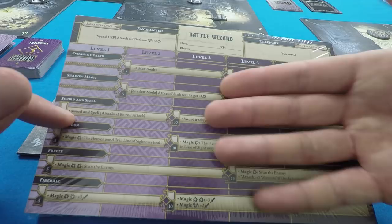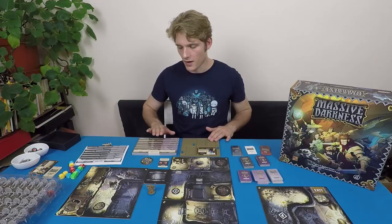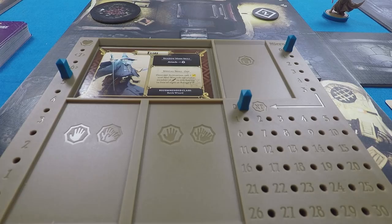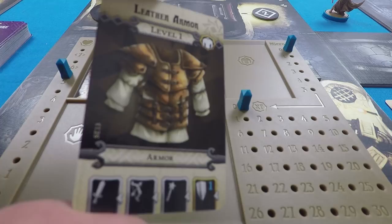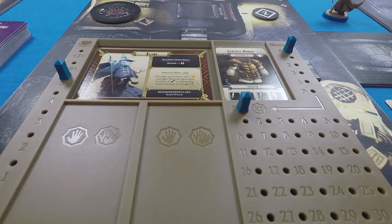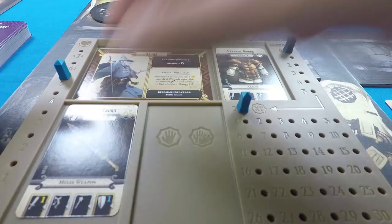Now I'll choose my starting equipment. We can choose pretty much any combination we want. Everybody starts with leather armor — it gives you one blue die, which is the worst defense die. There are two defense dice colors: blue and green, with green being better. Then we've got a choice of four weapons: a longsword which adds one defense and one yellow die for attacking; a one-handed magic staff; a short bow which is ranged; and a two-handed axe which gets one red die but no defense bonus.